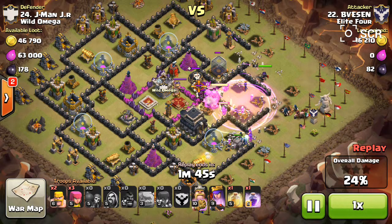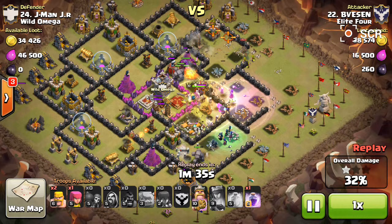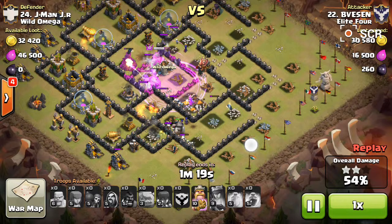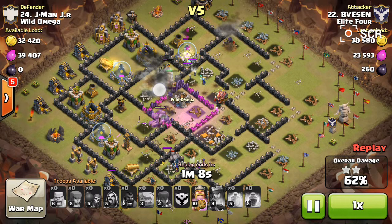He's going to handle all the clan castle troops and really go into the core. He even sends in a few hogs to help break down the buildings at the start of the raid. They've taken down three defenses so far. They just took out a big bomb right there — half the base is done. Golems are still near full health, just tanking. Second giant bomb destroyed.